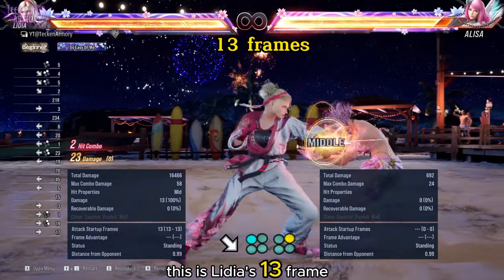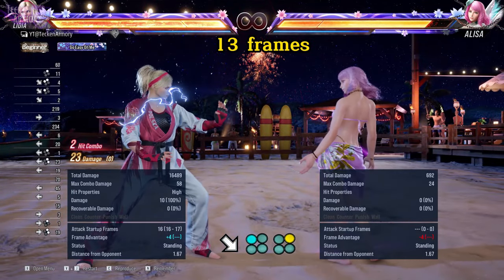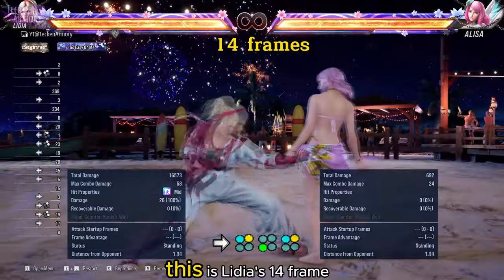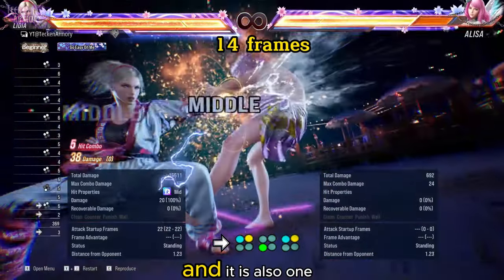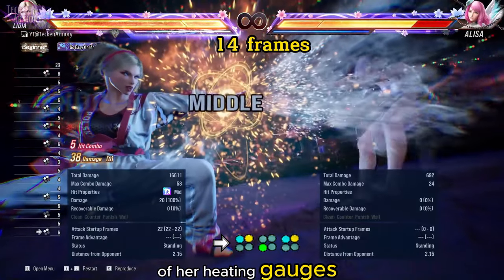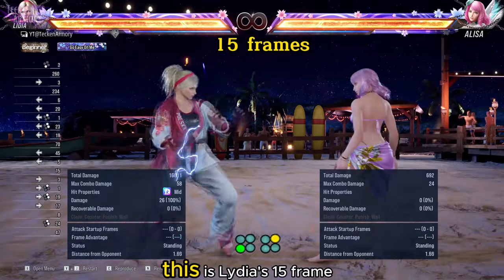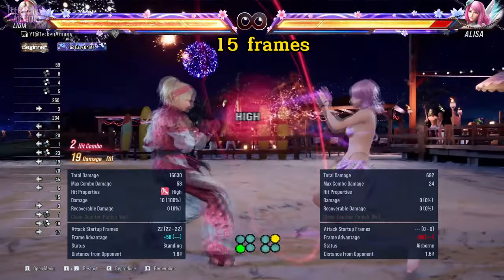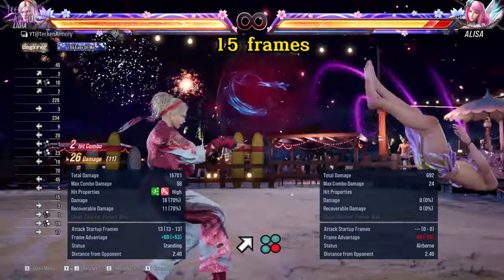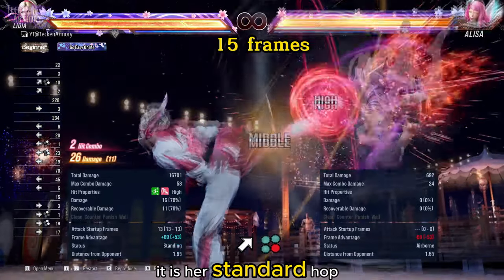This is Lydia's 13-frame punisher, which starts with a down forward one. This is Lydia's 14-frame punisher — it is a true combo and also one of her heat engages. This is Lydia's 15-frame punisher; it is a standard launcher. This is another 15-frame punisher — it is her standard hop kick.